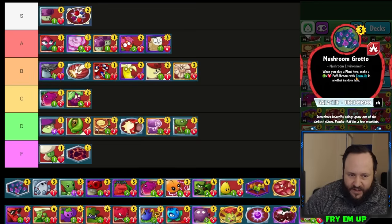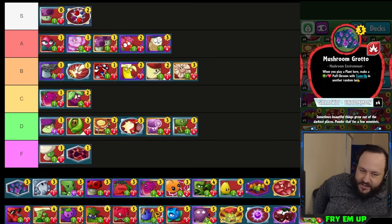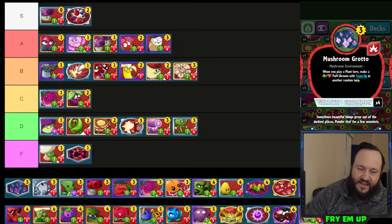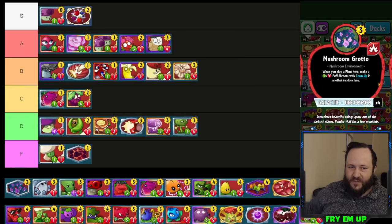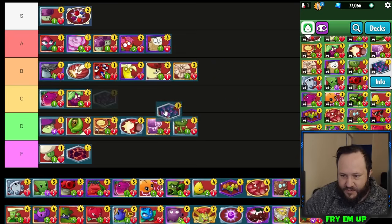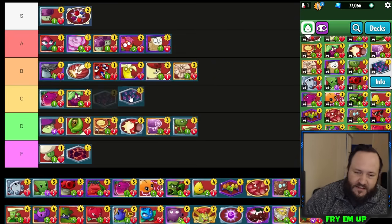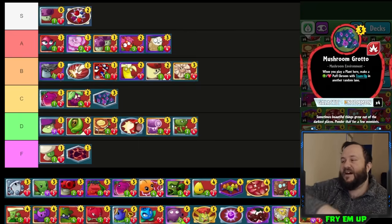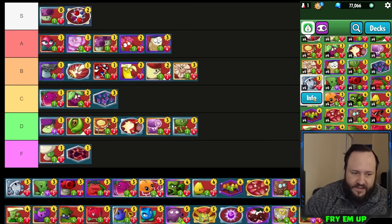Mushroom Grotto — if you play something into it they'll usually just play a Shroom for Two into this environment and leave it there, so it basically costs three sun and makes two Puffsrooms, which is too expensive. Obviously if they keep removing cards you play into this it can get continuous value, but it's a three-cost plant environment that gets answered by every single zombie environment that costs three or less on the same turn. Sometimes you play this into a big Pine Clone play, but C-tier — has its uses.